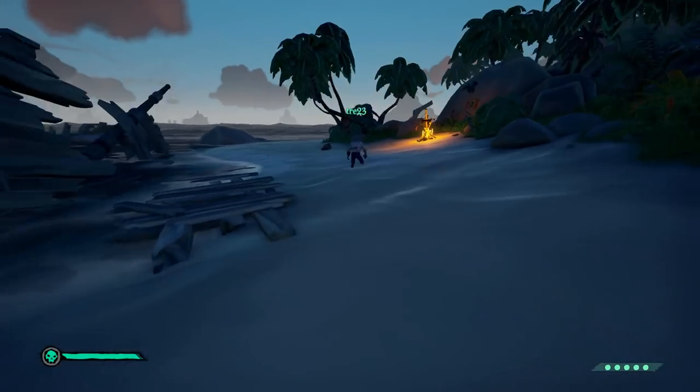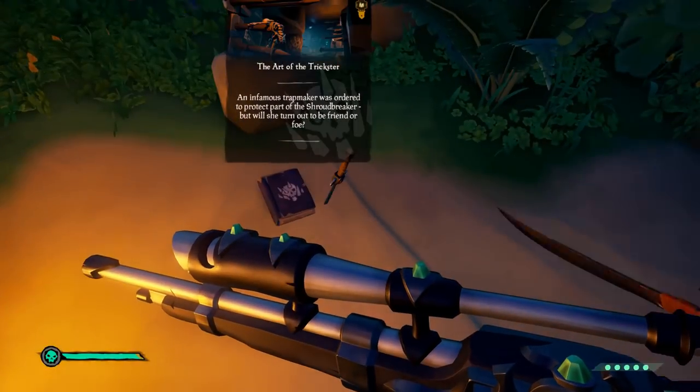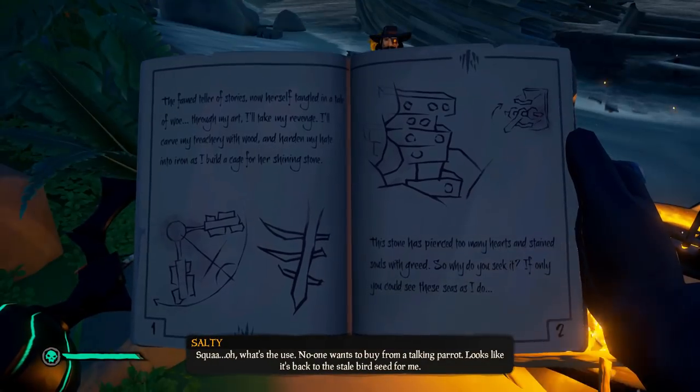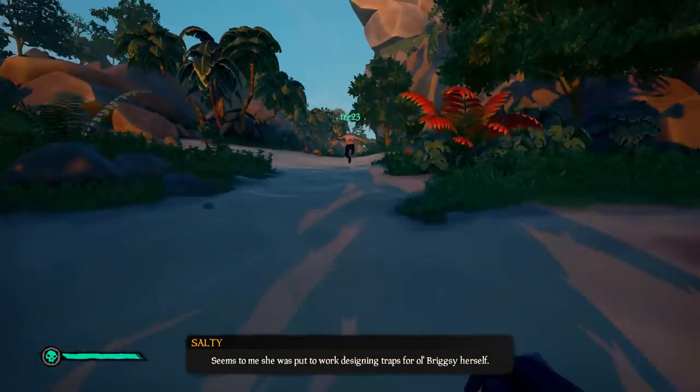I have broken it down to 10 steps. To start this quest, you will need to head to Plunder Valley. Once you are on Plunder Valley, head to the east side of the map where you can find Salty. Just in front of Salty there is a mission — vote for that and you will start the quest.